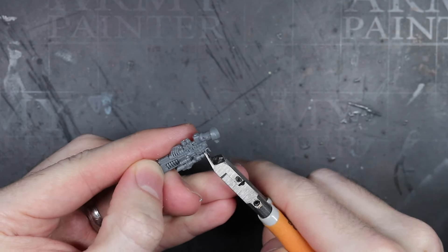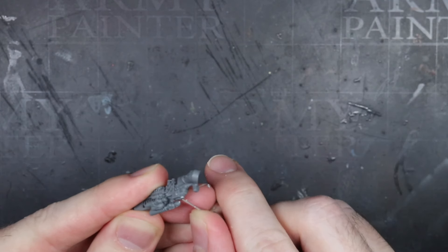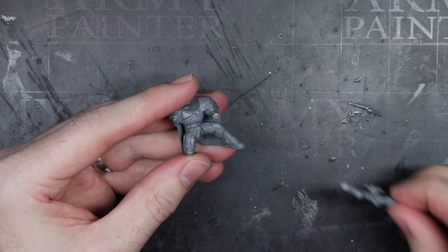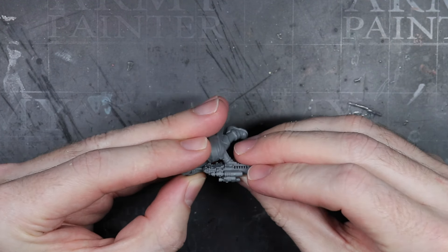Whilst attaching these scopes, I also removed the small wire from the current scope with my clippers and then flattened out the remaining surface using my knife. With the adjustment to the rifle completed, I could continue to assemble the rest of the miniature, with the exception of the head and the backpack.